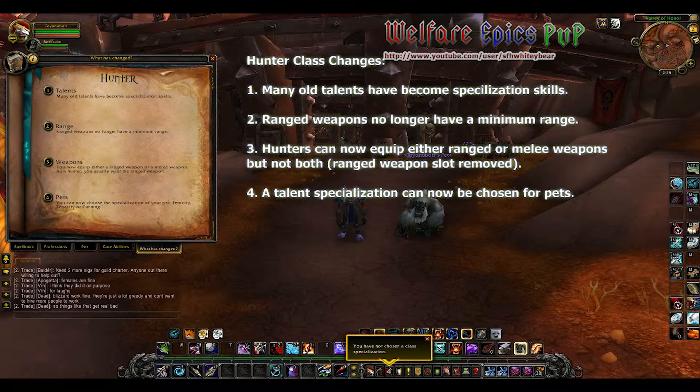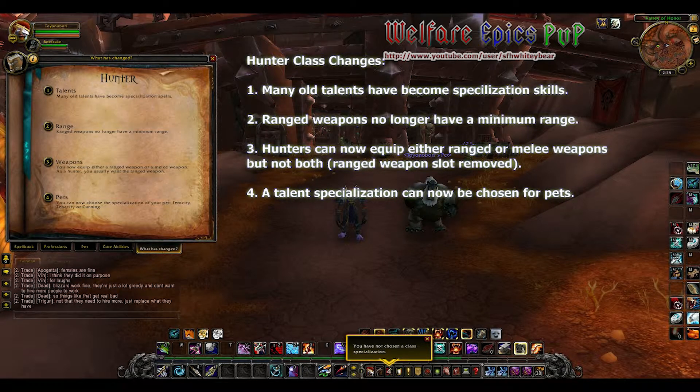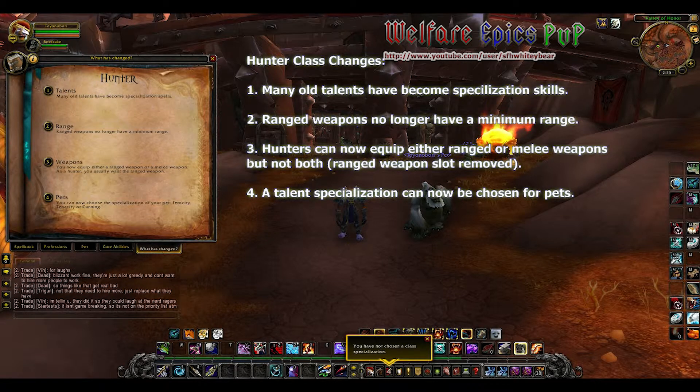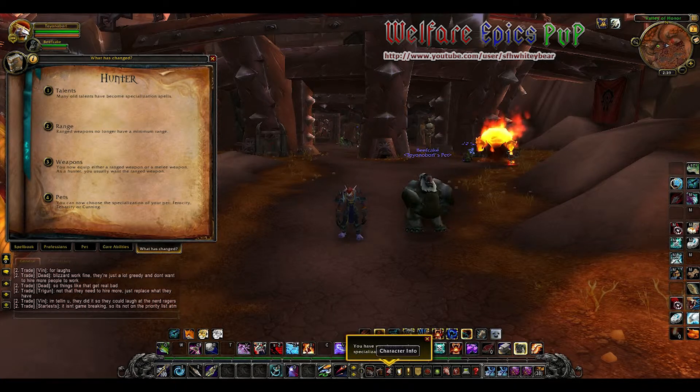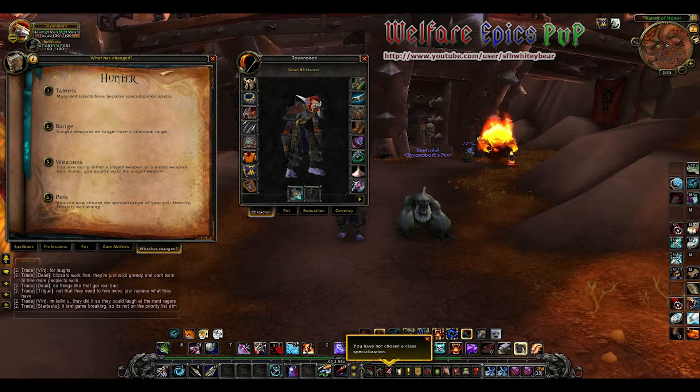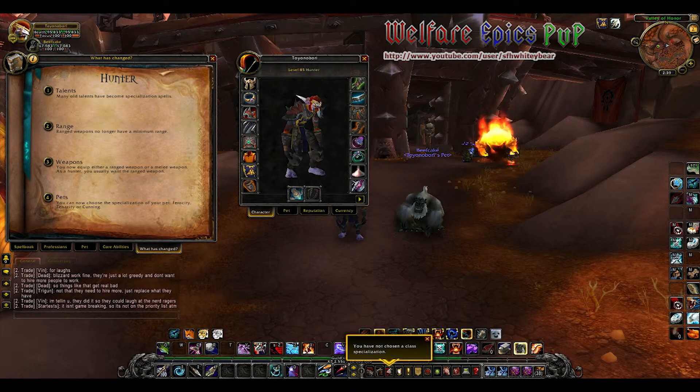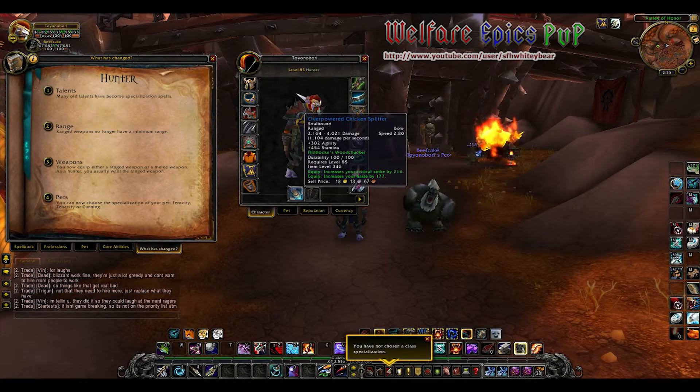For changes that have occurred, many of our old talents have become specialization skills. Our ranged weapons no longer have a minimum range. Hunters can now equip either a ranged or melee weapon but not both, because the ranged weapon slot has been removed. You can see the missing ranged weapon slot — we have to equip either a ranged or a melee in our main hand slot.